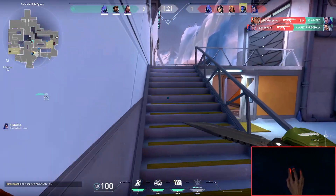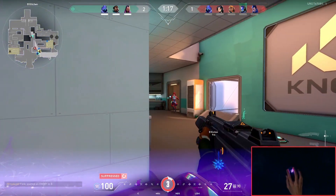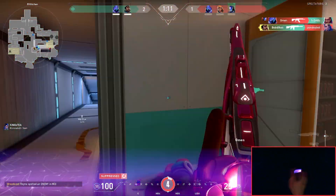Make sure to pay attention to where your teammates died. In this round, a few seconds ago I saw my teammate die in Kitchen, so I knew there's probably a few in Kitchen or at least close to Kitchen. And because of that, I was able to easily kill two of them.